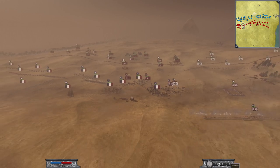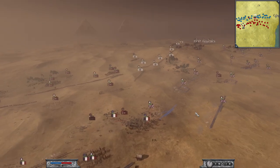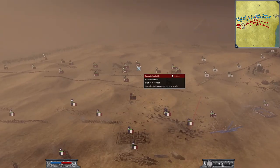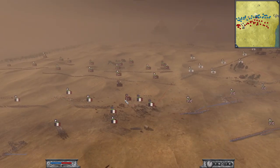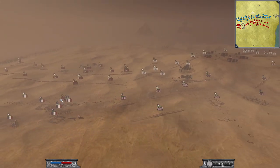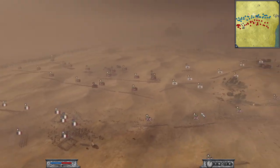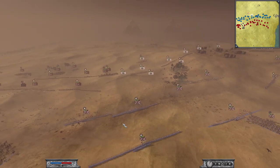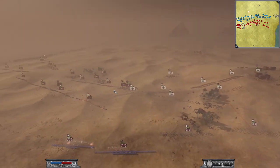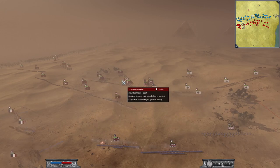The Fusiliers have to retreat. The Bashis are at 46 but they will come back. The Ottoman general is too far away to boost the morale of the mounted rifles - that's why they have such low morale here. So we fought off the first wave of attack here, but the next one will come soon. You see another concentration of cavalry here.